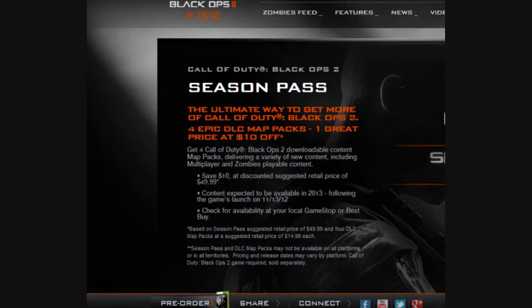Now in Modern Warfare 3, they named them Drops. So the Drops were like 2 or 3 things. This will be a variety of new content, including multiplayer and zombie playable content. You will save $10 at a discounted suggested retail price of $49.99. Content is expected to be available in 2013, following the game's launch on November 13, 2012. You want to check availability at your local GameStop or Best Buy.